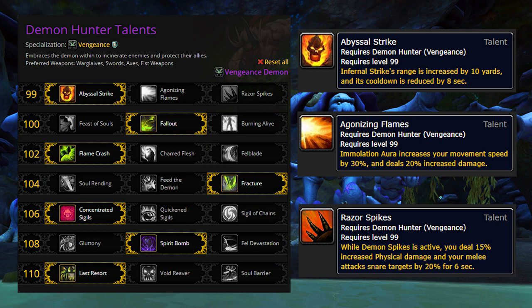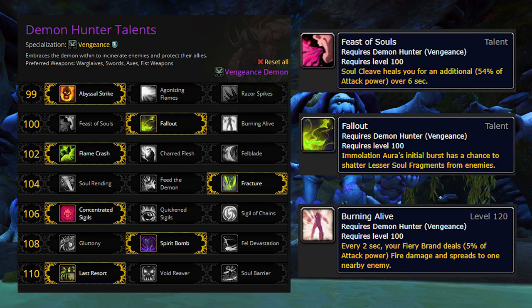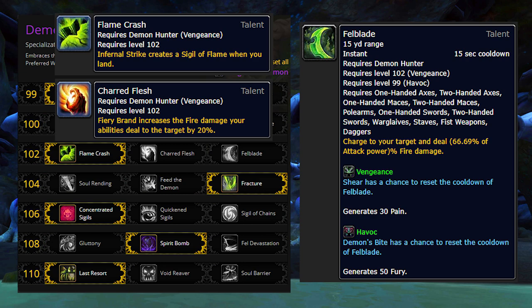Abyssal Strike adds two Infernal Strike casts per minute, which adds a pretty significant chunk of damage on its own, but also synergizes nicely with Flame Crash further down the tree, and Cycle of Binding on your Azerite armor to really add a lot of valuable AoE damage. Agonizing Flames and Razor Spikes are not bad talents on their own, but they just aren't competitive. Fallout makes Immolation Aura generate Spirit Fragments, which is massively more valuable than a small trickle of healing from Feast of Souls or the weird splitting defensive cooldown from Burning Alive. Flame Crash adds AoE damage along with the talent and Azerite synergy mentioned earlier, whereas Charred Flesh and Fel Blade are not even close to being competitive.